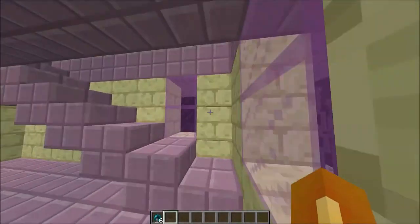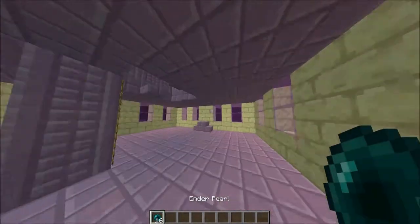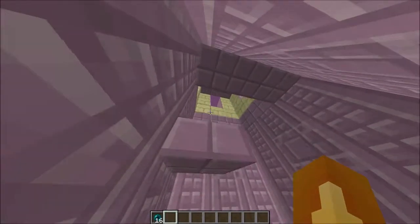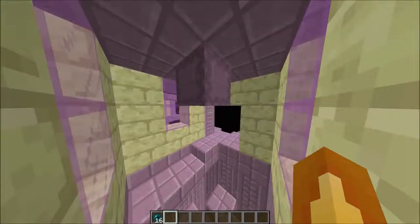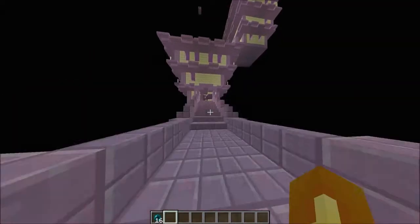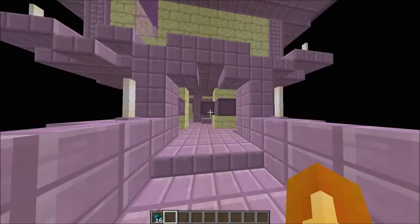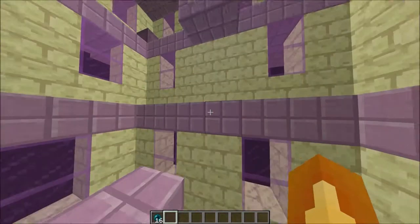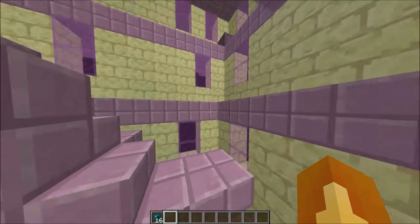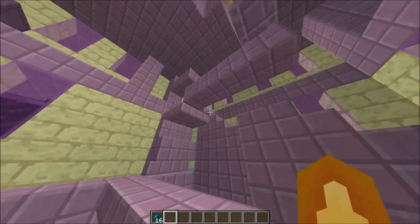I'm just gonna fly to the top — I don't feel like doing this parkour. Once you climb up here... oh, there's a shulker over there. It could probably shoot you and then you'd levitate up. Yeah, this part is definitely meant for you to be hit by a shulker.